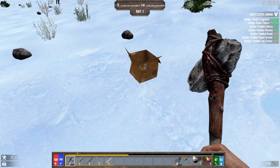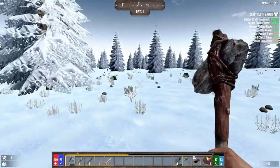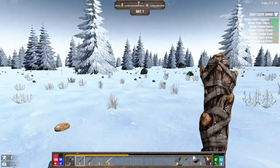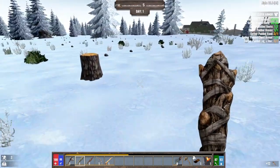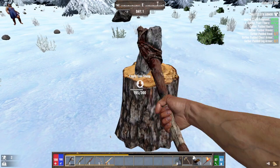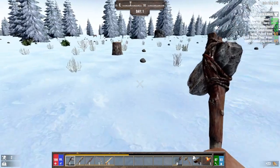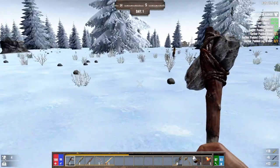They give you a lot of feathers now out of these bird nests — they didn't use to do that. The tree stumps — you can search them now, and last time I played I was finding a lot of bullets in these things. I don't know why you'd find that in a tree stump, but maybe I'll get honey too, even though that doesn't really work very often anymore.